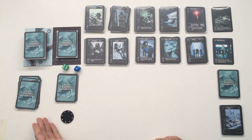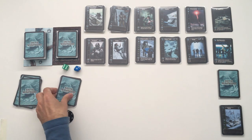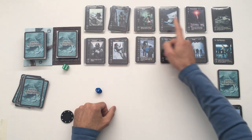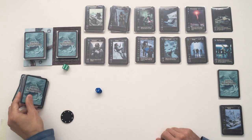We'll move the chip to signify that the AI is the first player. On his turn he'll cycle five cards and he will hire seven — the seventh card in the row. An assassin. He'll be using that later on.